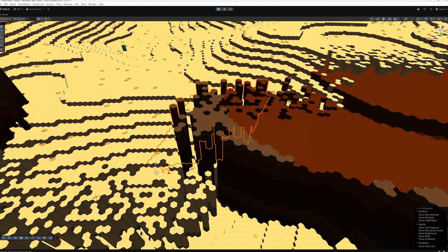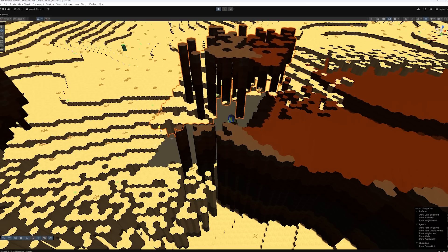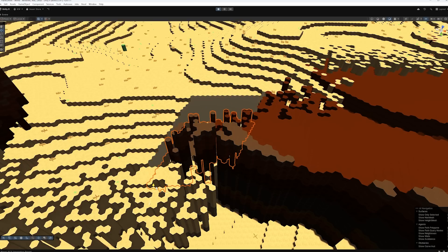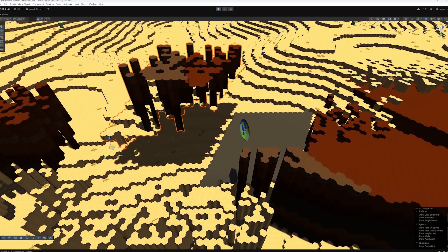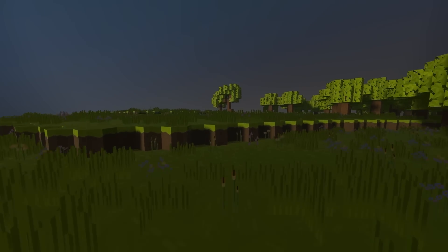Now comes the surprisingly tricky part. I need the mesh for the block that is being broken. The game already knows how to create the mesh, as it's already been rendered. However, it's rendering a whole chunk — a complex mesh with every block in the chunk connected, and with special UV coordinates to allow for all the game's textures. I just need one block.